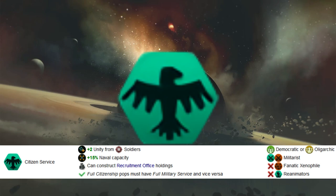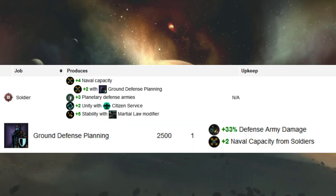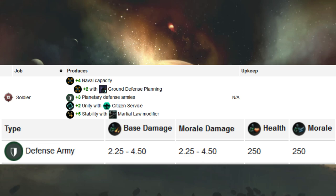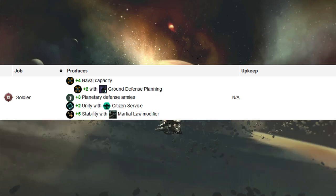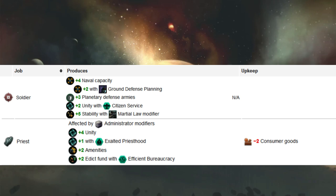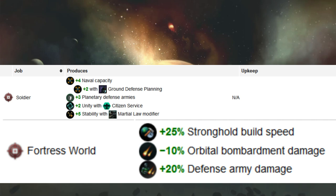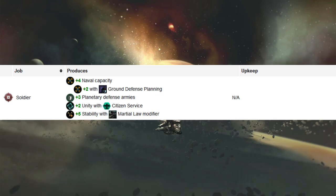Starting with the two unity from soldier jobs: soldier jobs provide four naval capacity (six with the Ground Defense Planning technology, available relatively early), three planetary defense armies, and five stability under the martial law modifier, plus two unity with the Citizen Service civic. Comparing this to a bureaucrat or priest, soldiers are lacking in unity or amenity production, so they wouldn't replace those jobs — it's just that they become slightly better soldiers. You'd never build a fortress world expecting it to match an administrative or ecclesiastical center; it just slightly augments your unity.